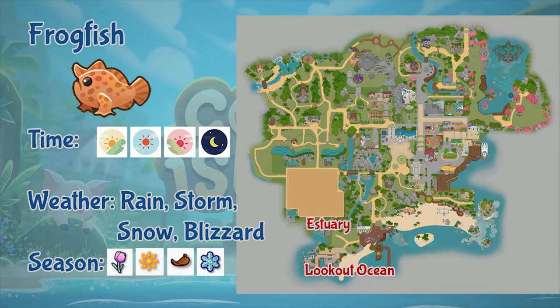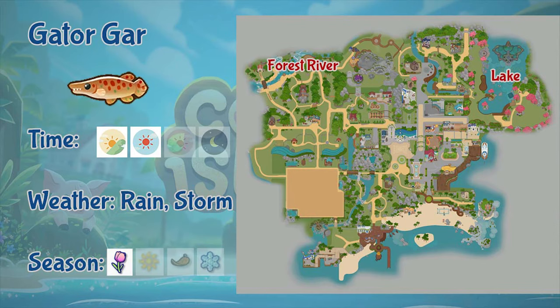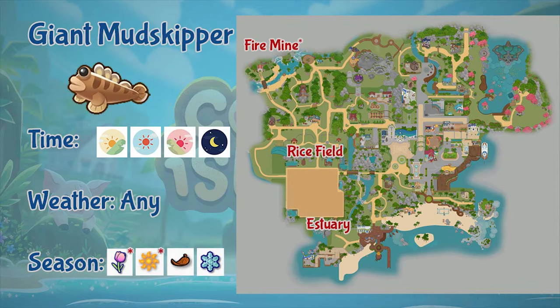Next is the frogfish. You can find frogfish in the estuary and the local ocean. It appears the whole day but only in rainy, stormy, snowy, and blizzard days, and it appears in all seasons. Next is the gator gar. This fish can only be found in the forest river and the lake. It only appears from morning to afternoon, and only in rainy and stormy weather, during spring.